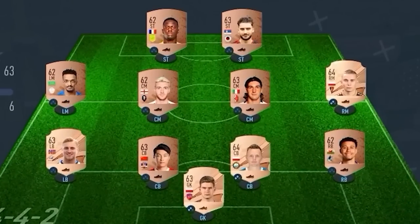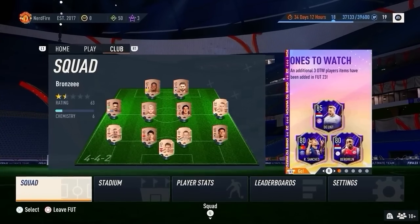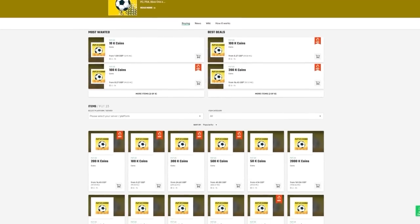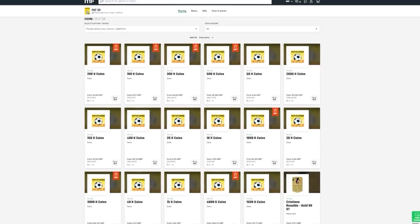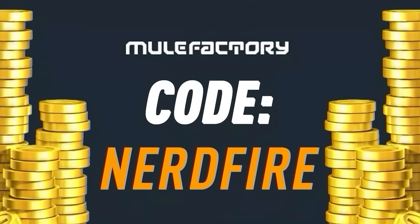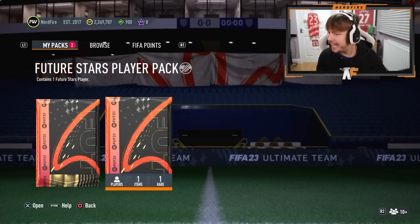Have you guys got a terrible team, no coins, and you want to buy some of the brand new players from the Future Stars promo? Look no further than millfactory.com. Go over there to get the cheapest, most safe, reliable coins, and use the code nerdfire at the checkout for five percent off your order. Link is in the description down below.